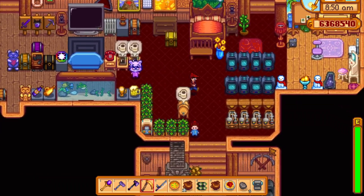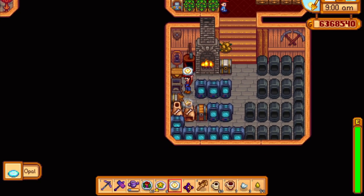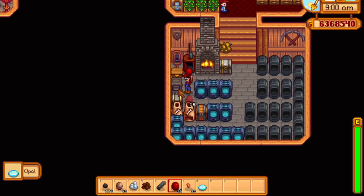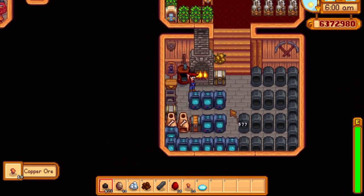Being able to load it up and continue your farm work instead of walking all the way to Clint's house is a real time saver. If you place it right near your front door and load it on your way out every morning and again when you come home you'll find yourself racking up artifacts and prismatic shards with almost no effort at all.